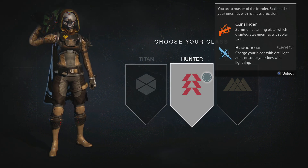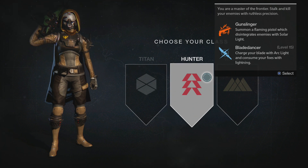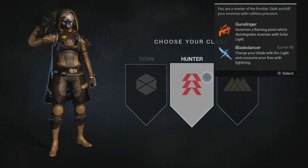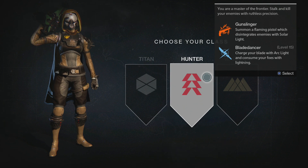Hunter - you are a master of the frontier, stalk and kill your enemies with ruthless precision. The subclasses are Gunslinger, who summons a flaming pistol which disintegrates enemies with solar light, and at level 15 Blade Dancer, who charges their blade with Arclight and consumes foes with lightning. So the Hunter is kind of like the recon, the sniper - someone who's more of a supportive role, not really on the front line.